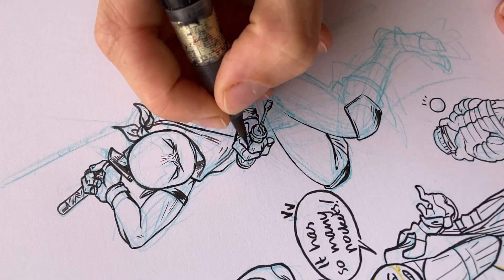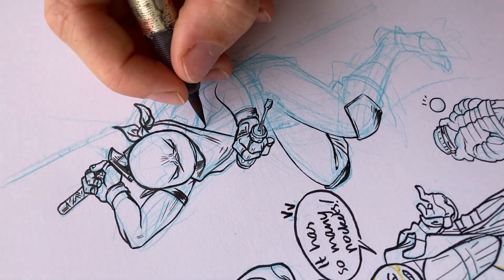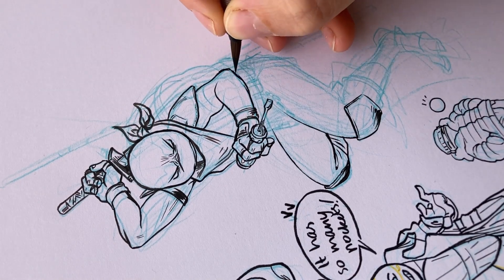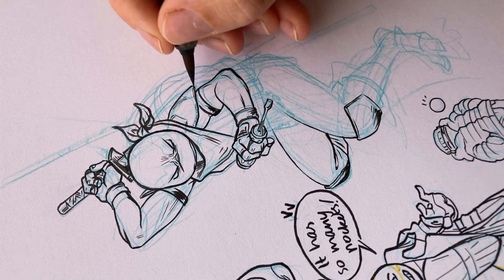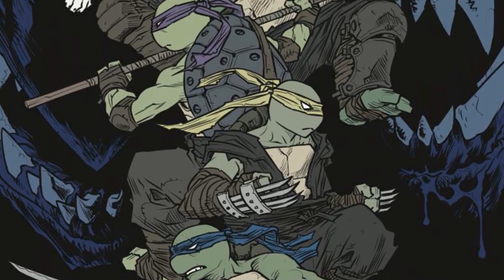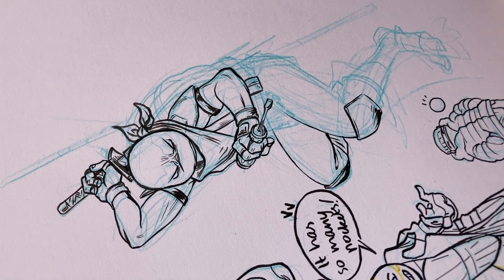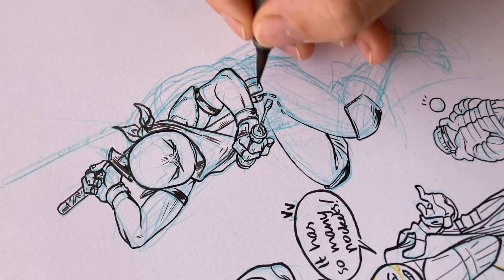They do cover their faces sometimes with a bandana or a hoodie, but it's not like the eye mask with the slits. I really loved the rainbow we ended up with at the beginning of IDW TMNT Reborn — that's where Sophie picked it up. One of the covers has Leo, Raph, Mikey, Jenny, Alopex, and Lita and does a full rainbow. So we've run out of colours and we don't need that for these turtles. They've got their own thing going on.